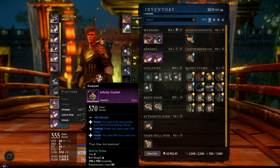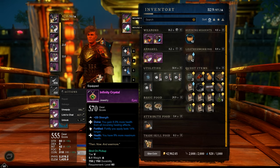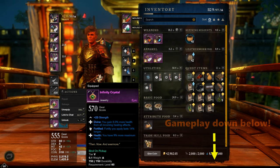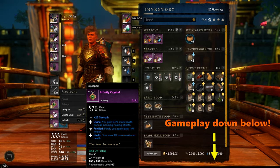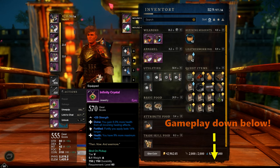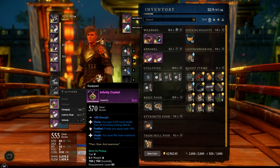On the amulet, a quest item called Infinity Crystal which gives divine, fortified, and health. Divine gives 9% more healing income, then 14% longer fortify, and 9% more health. Pretty damn strong perks.